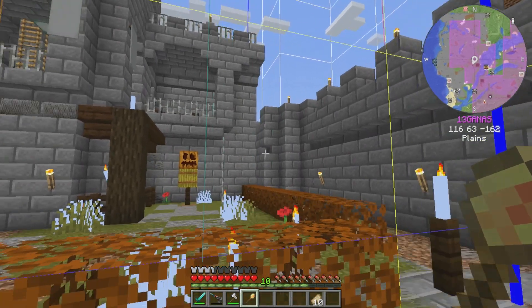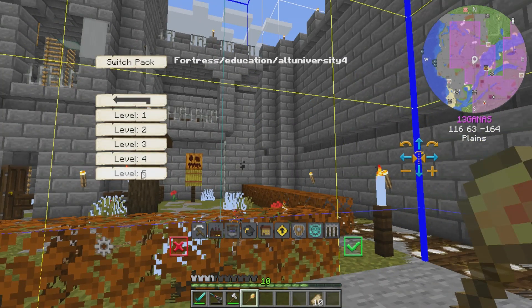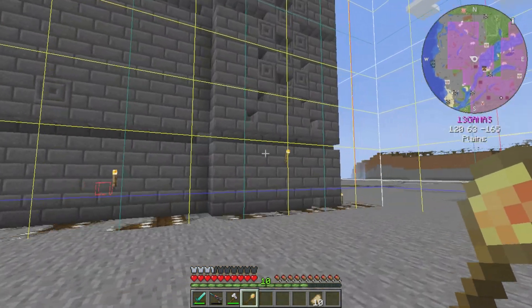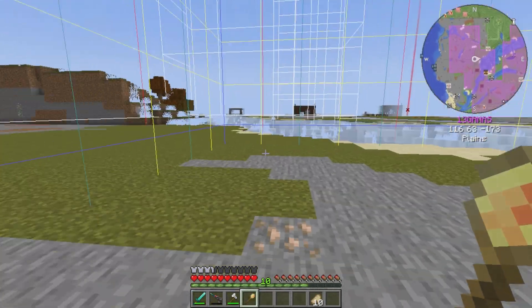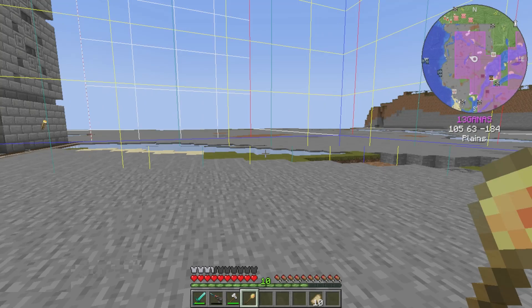Even right here it's still a little bit wonky, but I believe once it gets to level four and five it doesn't feel as wonky. We'll put walls right here — it's going to be nice. I don't know what we're going to put in the middle here.